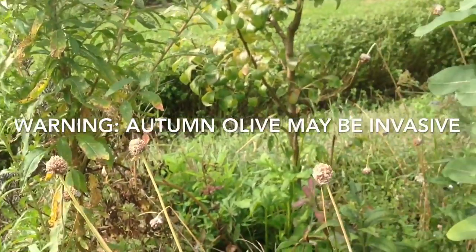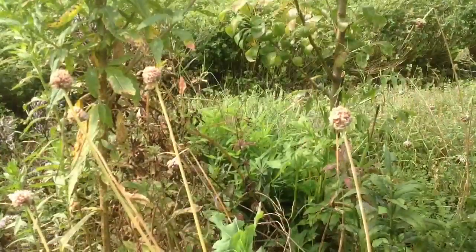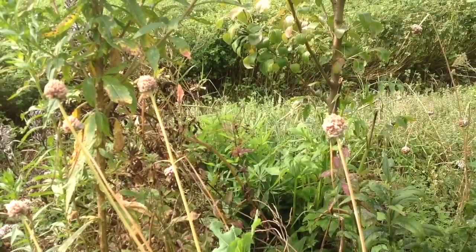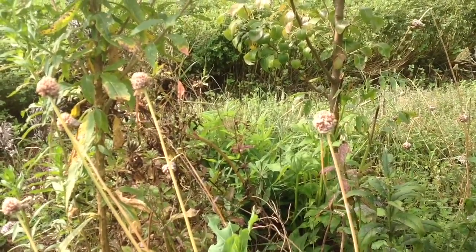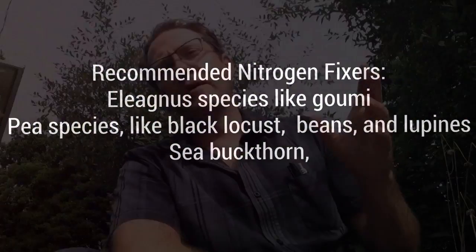Over on the other side we have a young pear tree, and down at its base you can see a few lupins — a beautiful nitrogen fixing flower with edible varieties too. Research has shown that a planting that includes one-third of the plants being nitrogen fixers will actually be nitrogen self-sufficient and not need additional fertilizer. In my opinion, we don't really have to shoot for that one-third number because we have some other tricks up our sleeve that will help maintain the fertility of our system.